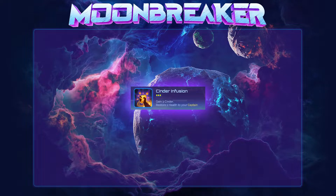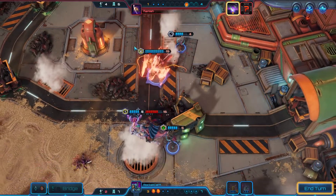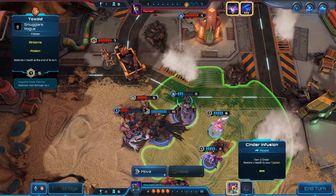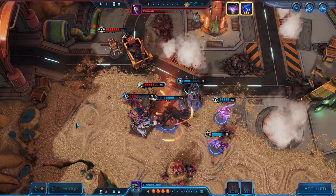Cinder Infusion has a cooldown of 3 turns and is used to gain 3 cinder and restore 1 health to your captain. This is a straightforward assist that just gives you way more flexibility throughout all phases of the game, but especially in the early and mid game. A turn 3 cinder infusion on an aggro list, for instance, essentially doubles your cinder pool for the turn and can let you pull off some decisive rush plays.